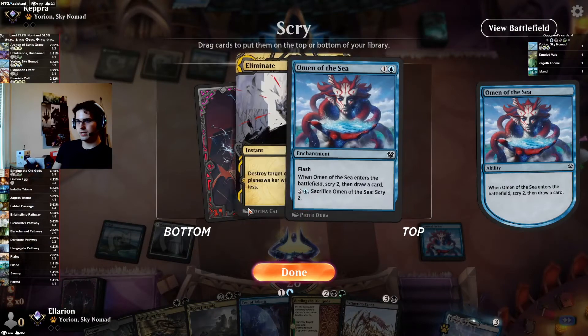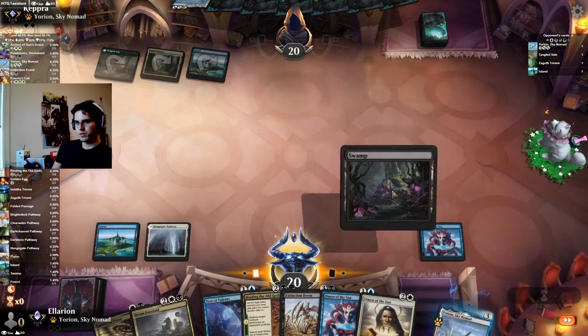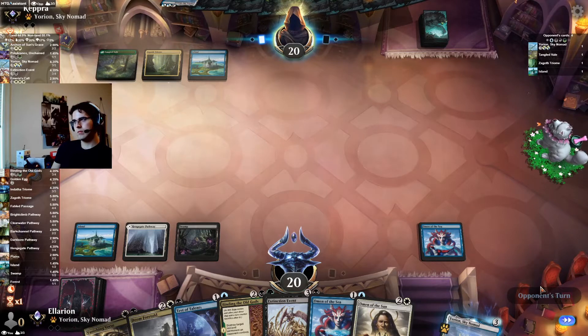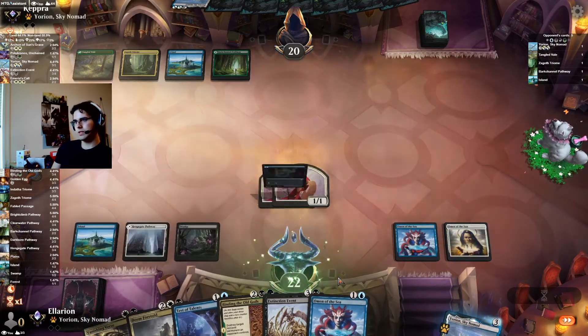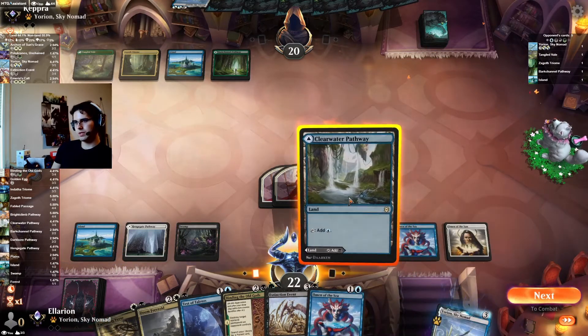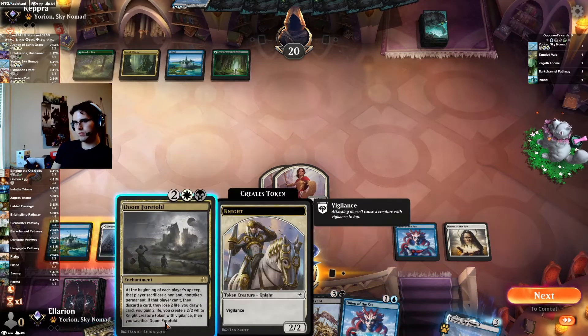Looking for pretty much just lands here — another Omen is fine. I don't have anything better to do this turn than play another Omen. I might play the Omen of the Sun here as it's more mana efficient. Our opponent's not going to give us anything to go on and they don't have an instant. We find a land — do I just throw out the Doom here? They didn't have a counterspell when I cast the Omen. I'm going to go for double blue because we have the Omen and the Test of Talents. Let's go for Doom.